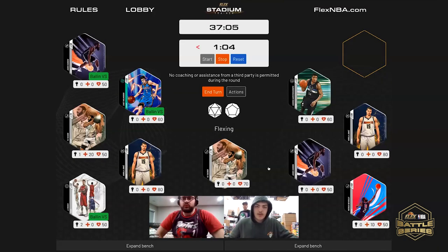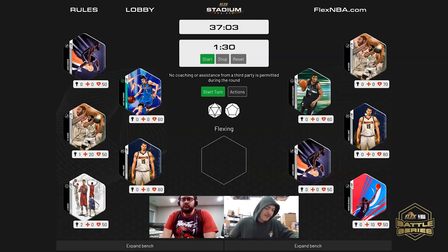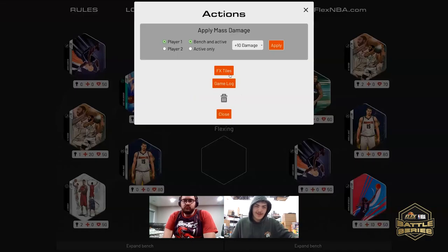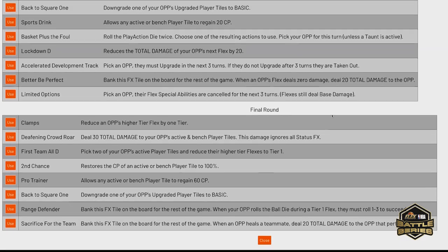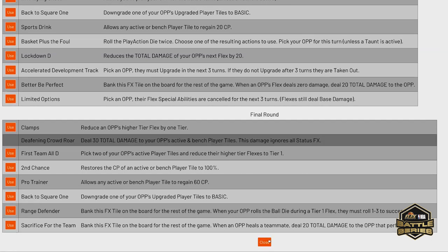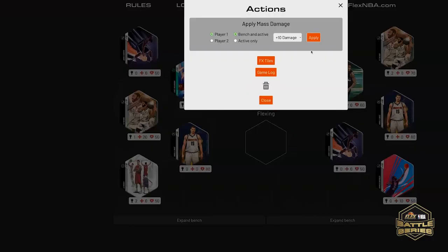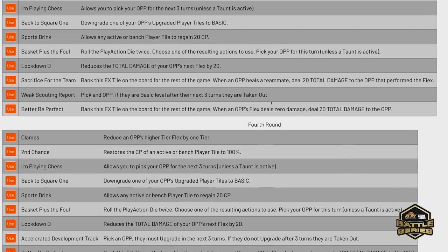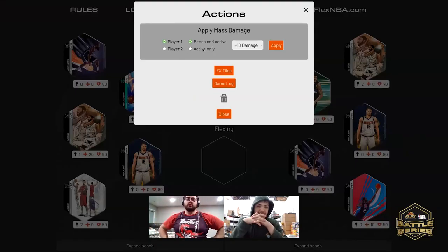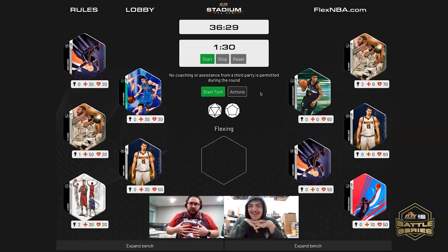Let's do the double unlock first — who do you want to double unlock? PJ Tucker. So we are taking him to tier three. The FX tile you want to use? Deafening Crowd Roar. That's a good one — instantly stun your opponent, which does 30 damage to your opponent's active and bench. This ignores any status effects. We're going to apply 30 and we're off to the races.